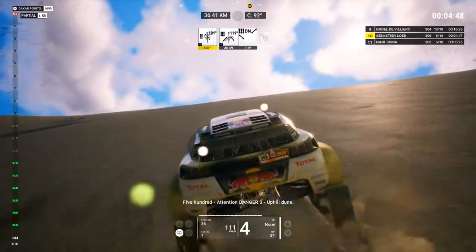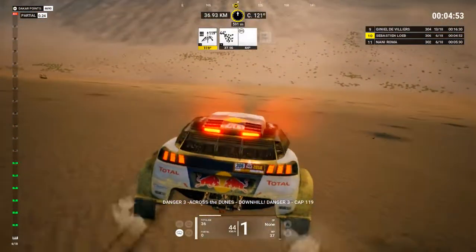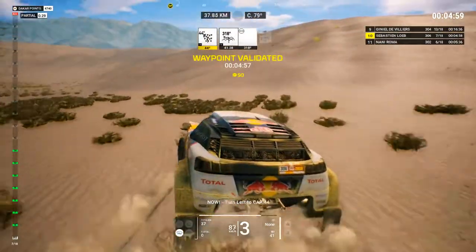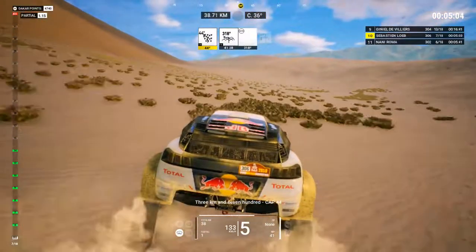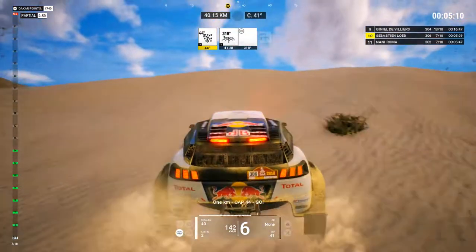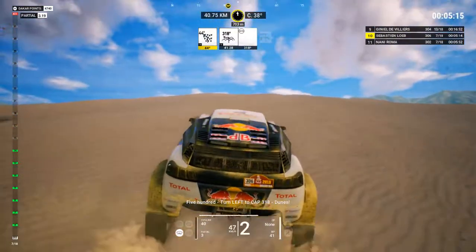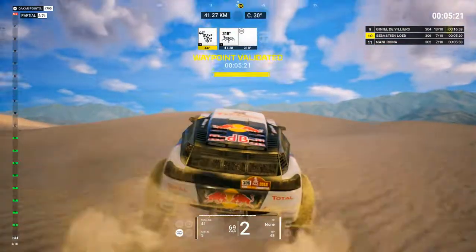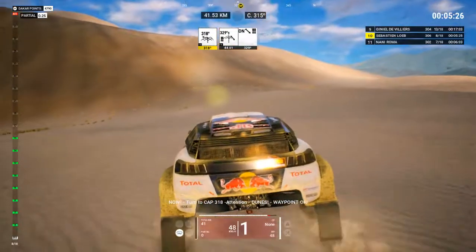500, attention, danger 3 uphill, danger 3 across the dunes, downhill, danger 3, cap 119. Now, turn left to cap 44. 3Ks and 700, cap 44. 1K, cap 44, go. 500, turn left to cap 318, dunes. Now, turn to cap 318, attention dunes, waypoint okay.